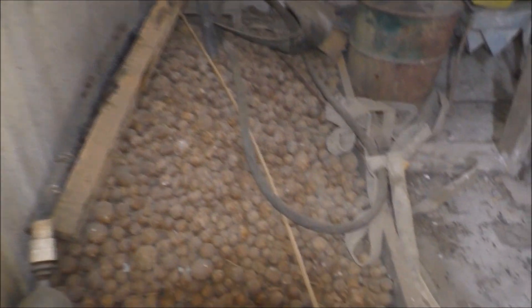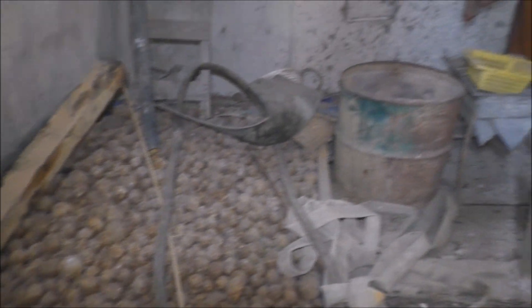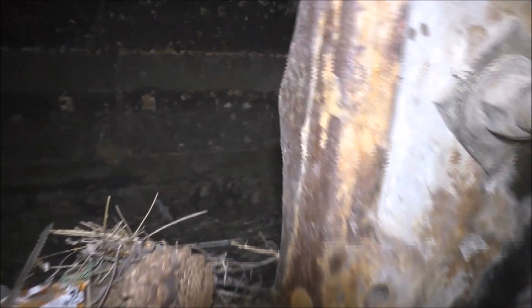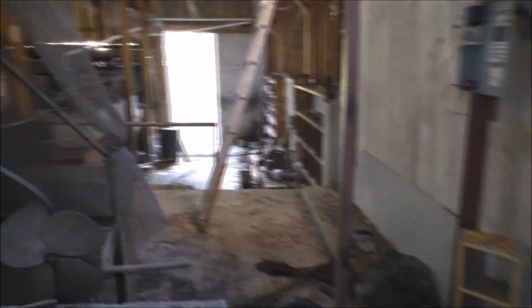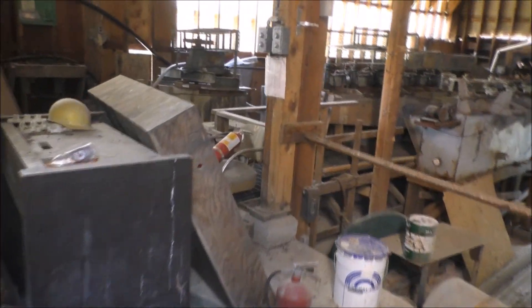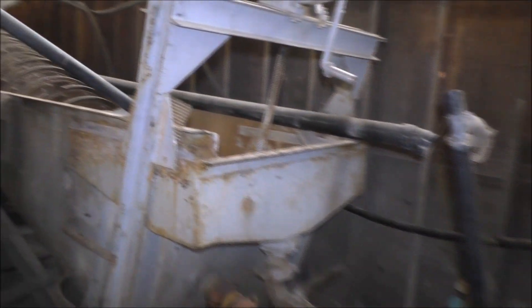These are the mining balls they use. They just put them in like a big washing machine — a tumbler — and it just goes around and around. There's the big washing machine there, and it's got those balls in it. It just grinds up the rock and makes it into powder. Then it's a flotation process where they put some chemicals in it and it floats the gold — the gold adheres to the foam. Then they skim the foam off. So this is all part of that process.